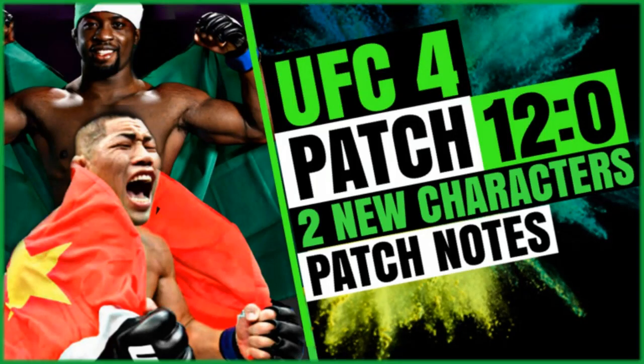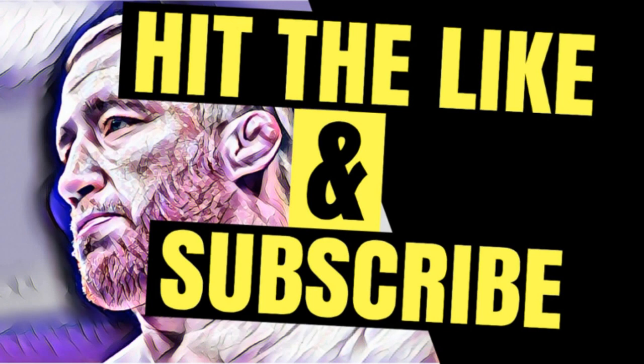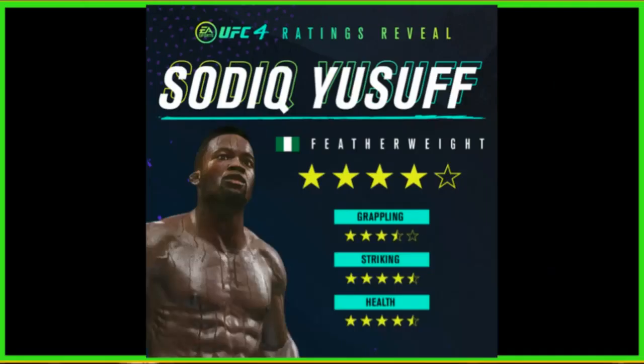Hello and welcome to UFC 4 patch 12.0. Two new characters and some patch notes. First of all, Lee Jay Ling is in — he's in the welterweight division, he's literally just come off a loss to Neil Magny, which is very interesting. And Sadiq Yousef, a featherweight contender, he's just lost to Arnold Allen. Both four stars — they always do the same — but both with similar attributes. Before you get into the video, hit that like and subscribe.